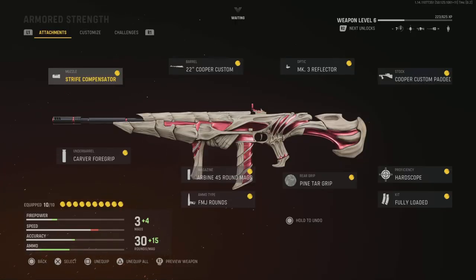All right, hey YouTube, what's going on? Today we're going to use the Armored Strength from the Cooper Carbine. This is a really good setup. It has the Strift Composite, Carver Foregrip, Dirty Carbine 45 round mags, FMJ rounds, Pentar Grip, Hardscope, Fully Loaded, Cooper Custom Padded, MK3 Reflector, and 22 Cooper Custom. I also put on the Attack on Titan skin on Vanguard for the operator.